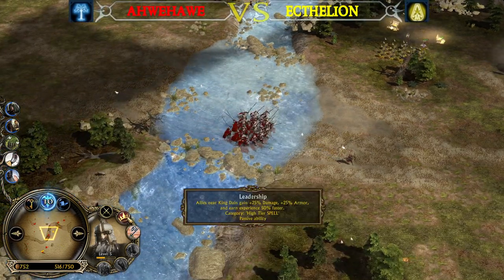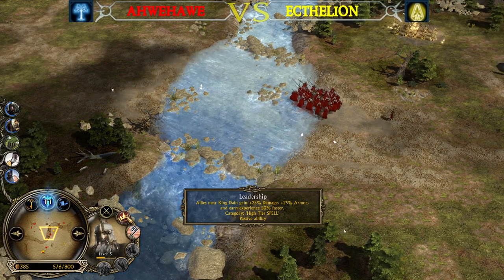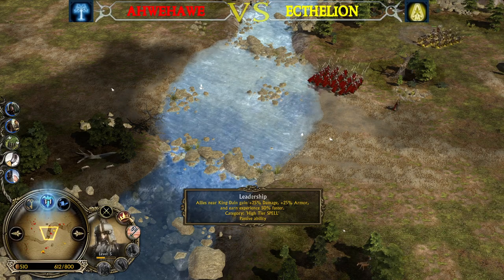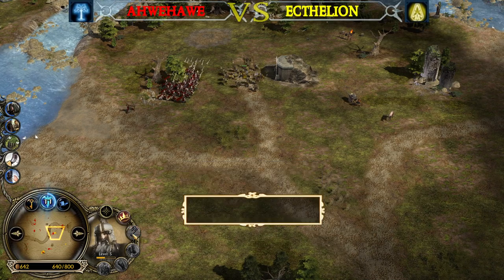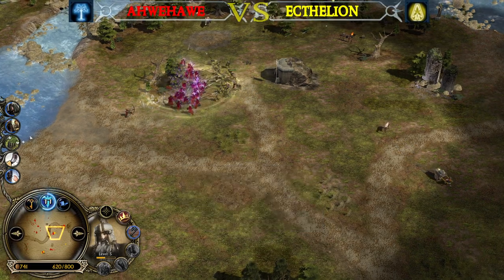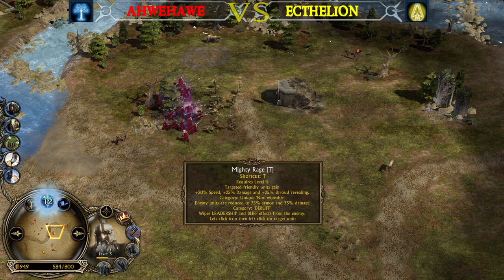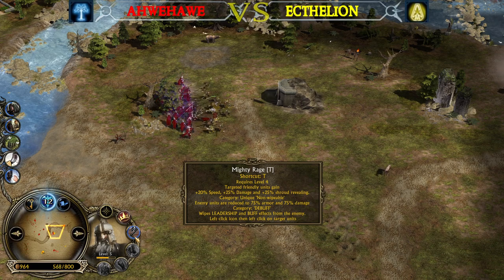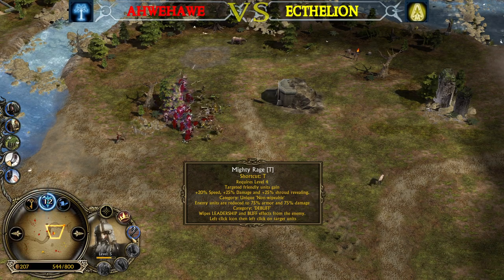He has Leadership, by the way. And Leadership works differently in Battle for Middle-Earth 2 compared to Rise of the Witch King. King Dain's Leadership is a high-tier spell category. Then you have Mighty Rage, which is pretty much the same as in Rise of the Witch King. But the debuff system also works differently in Battle for Middle-Earth 2, which I personally prefer a little bit more.